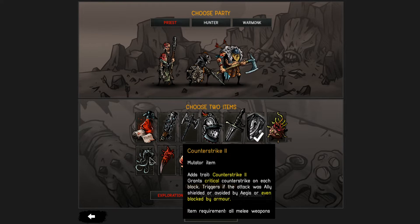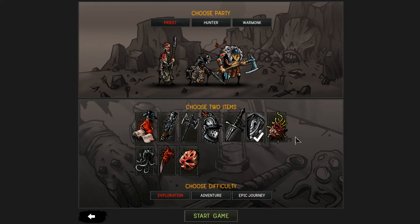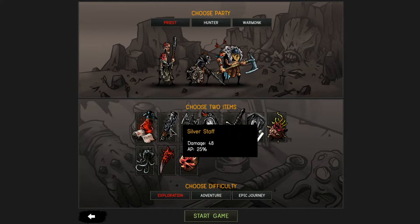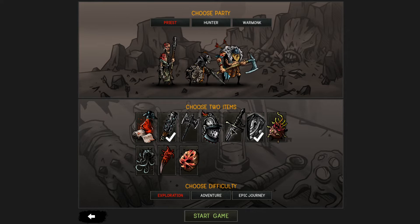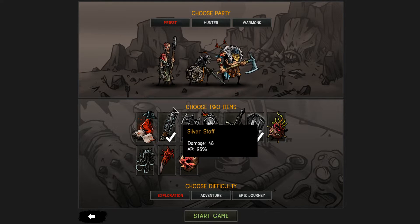You can also get mutations after you win a combat. Out of these basic ones I don't really like them that much, so I'm going to take the shield and the silver staff. An important thing here is that not everything can be equipped by everyone - for example, the shield and helmet can only be given to the guardian, and the silver staff can only be given to your priest. So you want to make sure you take the right things.